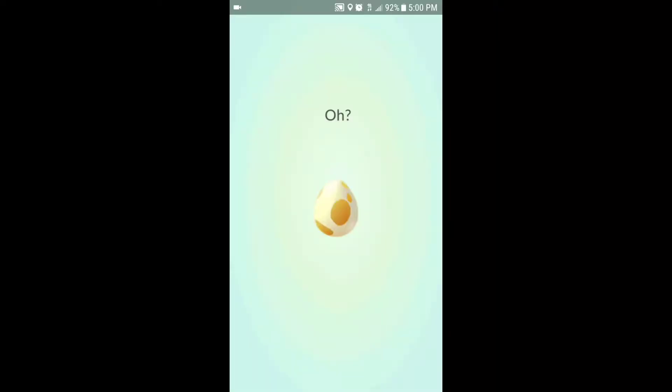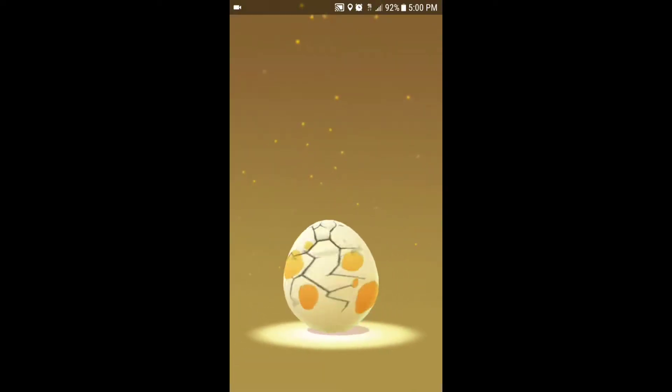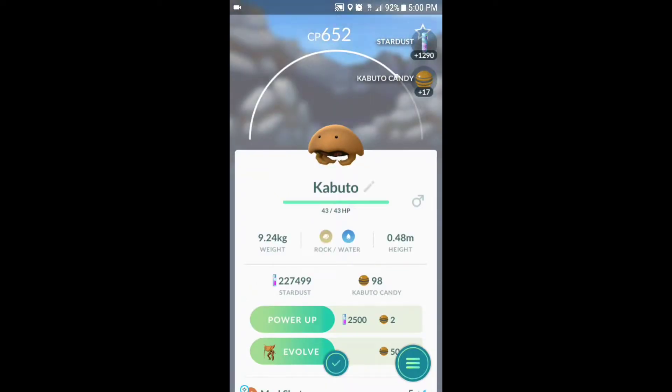First thing we've got right now is a 5k egg about to hatch, and there's a little cluster. I saw a Magikarp — maybe that'll finally be the shiny I've been looking for. Hey, it's Kabuto! Just what I needed. I like Kabuto.